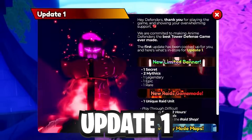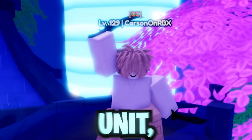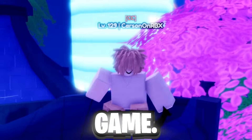To wrap up update 1 of Anime Defenders, I spent 500,000 gems with Lucky Potts to obtain the new secret unit Igrus and the new Shiny Mythicals, as well as using over 5,000 rerolls to make them the strongest units in the game.